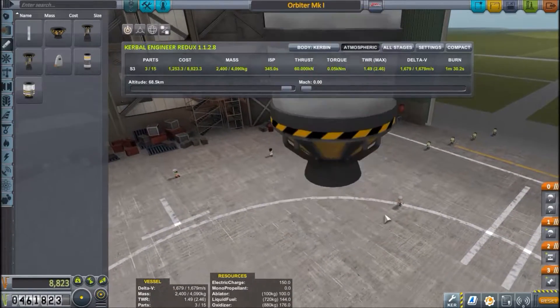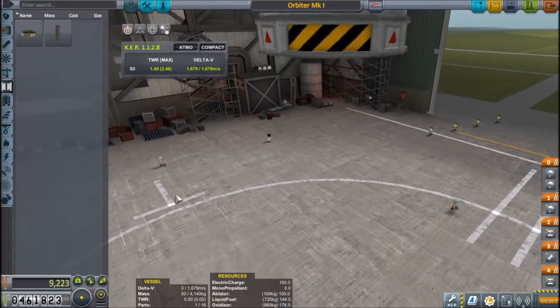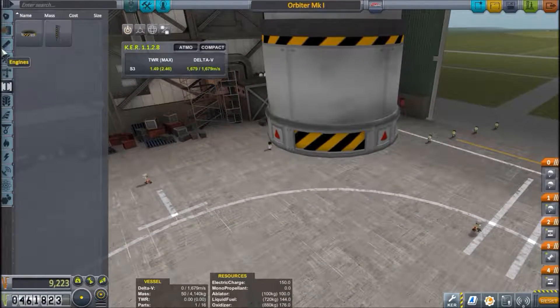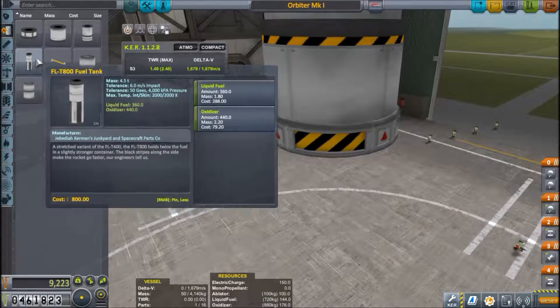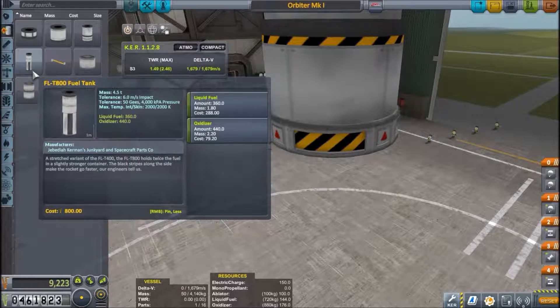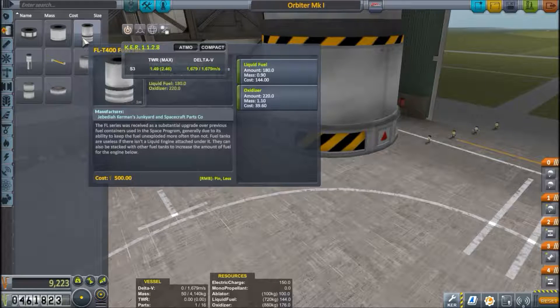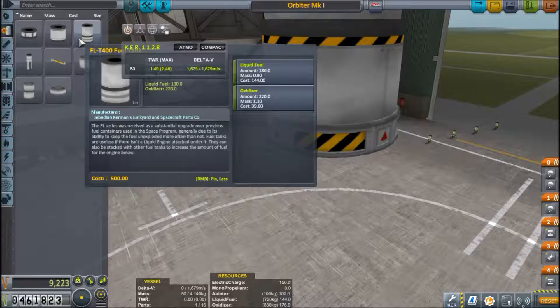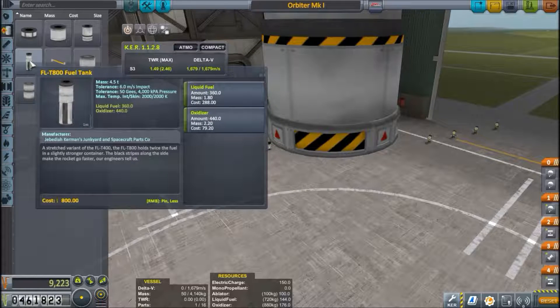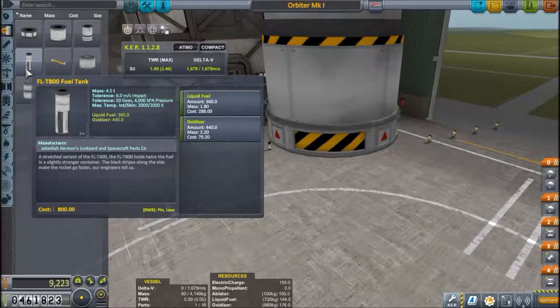So now we're going to add another stage to get us from the ground to orbit - probably two stages. Since we have a 30 parts limit and an 18 tons limit, this is why the larger fuel tanks are especially useful. We can get as much fuel by using two of the smaller tanks, but we can get the same amount by using one of the large ones, which makes it easier on the parts count.